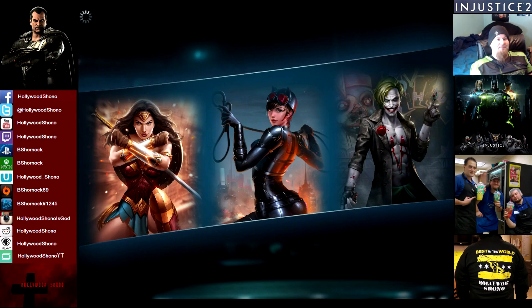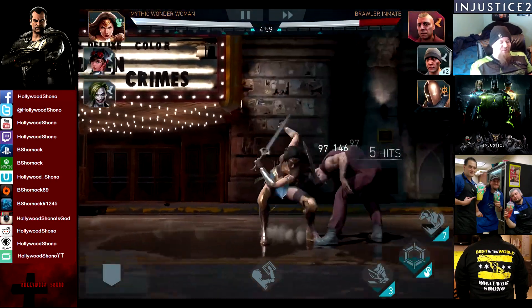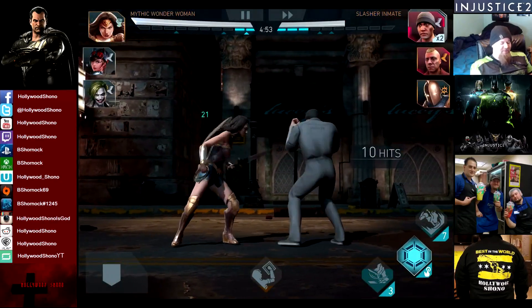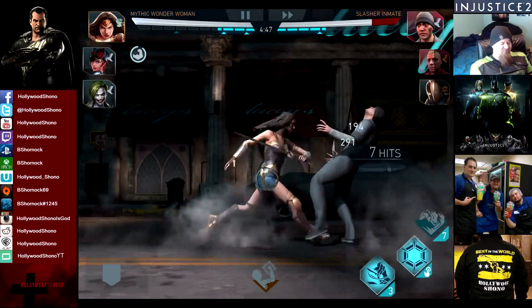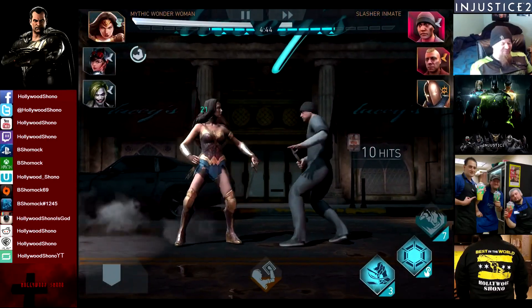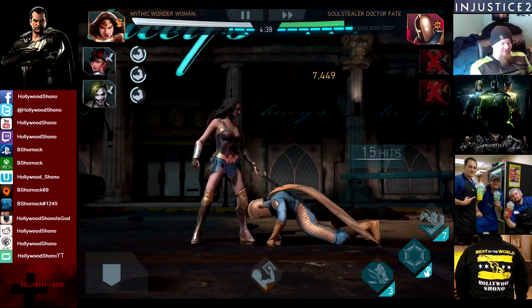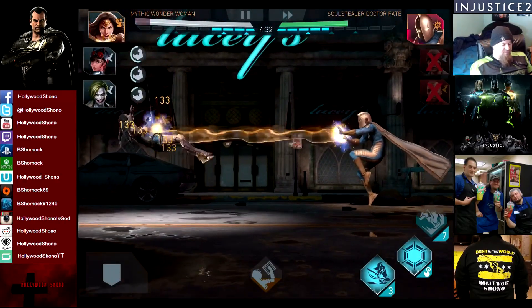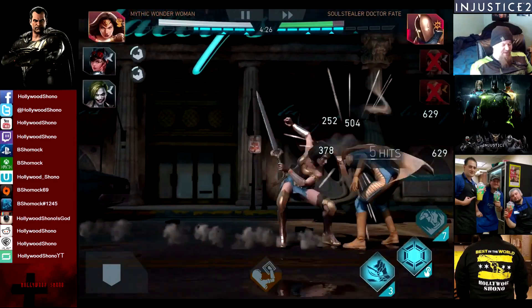Mythic Wonder Woman is definitely better than Emerald Green Lantern in the case where she gets knockouts. In general use, I think Emerald Green Lantern is better, but if you get that quick knockout, Mythic Wonder Woman just turns it up to over 9,000 really quick. Every enemy knocked out gives your Wonder Woman 50% attack — you don't steal 50% attack from the opponent. A 15-hit combo takes out half of Soul Stealer Dr. Fate's health. We need to do some damage to Dr. Fate before we lose too many damage buffs.